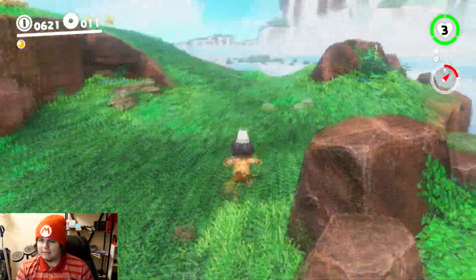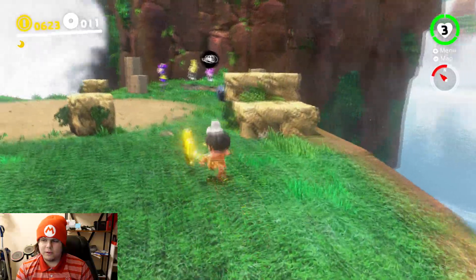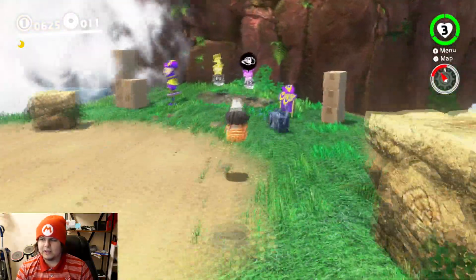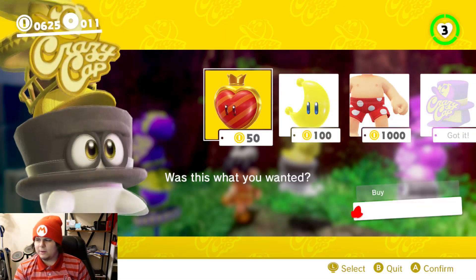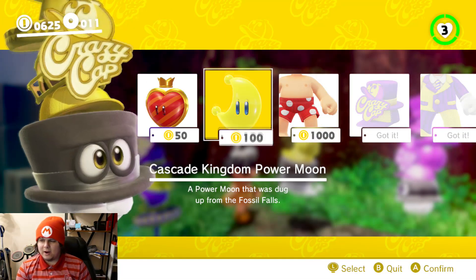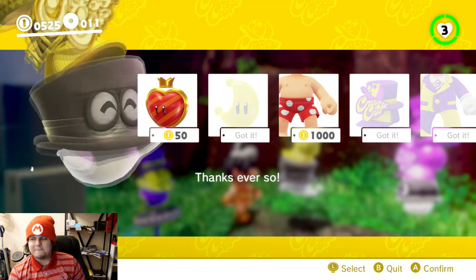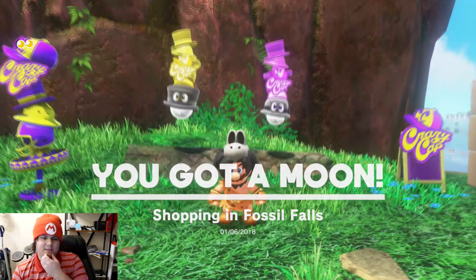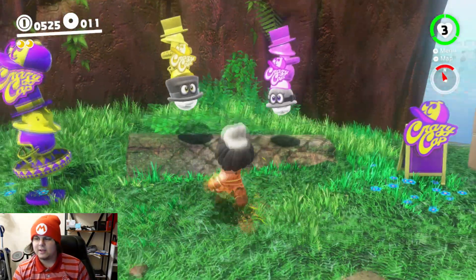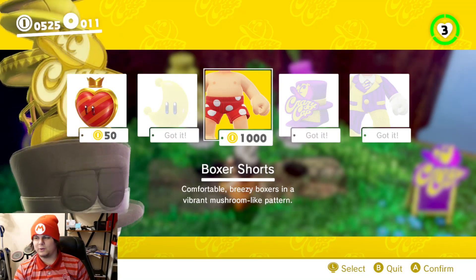Alright, so now we're here in the Cascade Kingdom. The little moon thing lets you know how many moons you've collected. We didn't really talk about the yellow shop here, so I'm just going to see what is here. So, we can go ahead and buy a power moon, which I think I'll do. But you'll notice right there - some swimwear! I'm going to save up a thousand coins just to get Mario some swimming trunks. Shopping in Fossil Falls. Now we have two power moons at our disposal - a thousand coins for some boxer shorts.